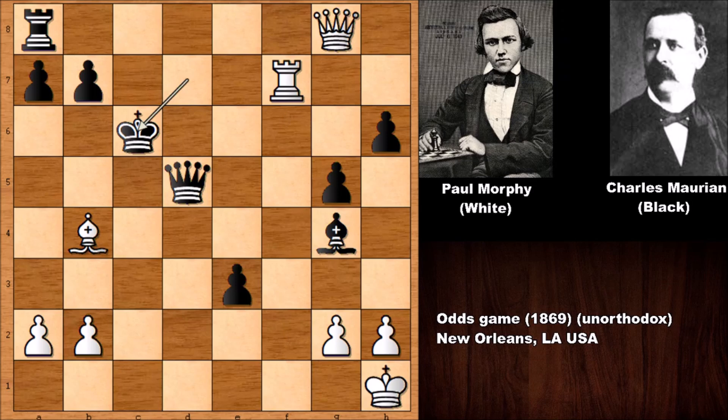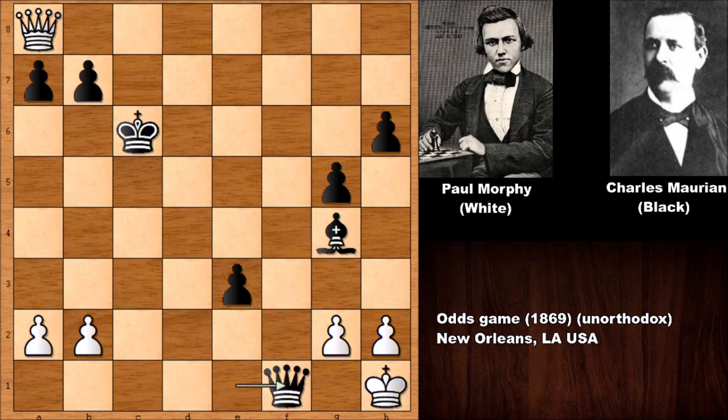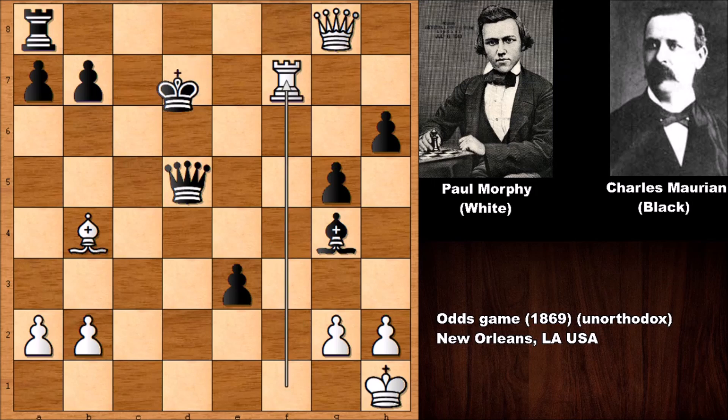Now there is a very strong winning move for white — not every move wins here. What didn't happen: if capturing the rook, that would be the blunder of a patzer, because of queen to d1, background check — checkmate. That would be very funny, but Paul Morphy was not a patzer. Bobby Fischer once said he was perhaps the most accurate chess player ever. So white played a move and black resigned.